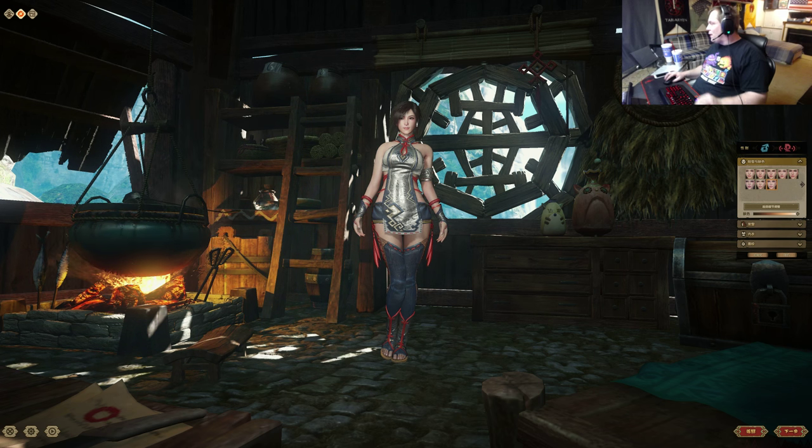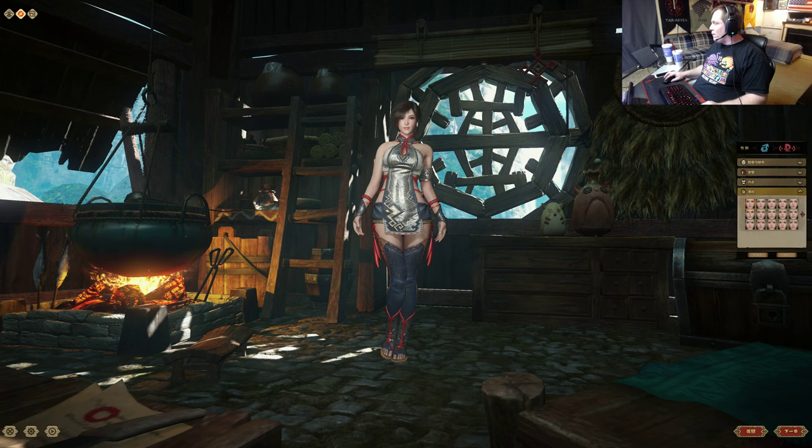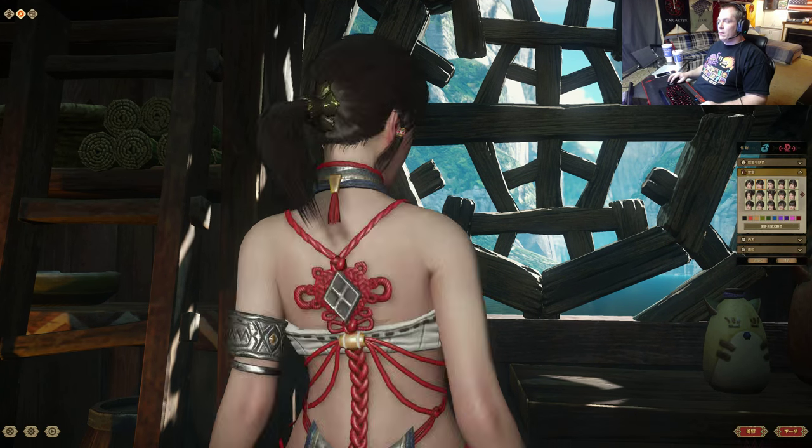We are just going to go with the default character. I do not care about all that stuff. We will give myself some sort of face markings — that is cool, right? I am going to zoom in on my character, on her face. The bouncing boobs. Woo!